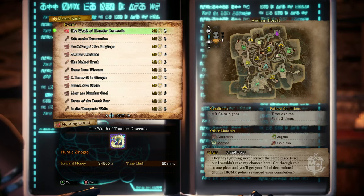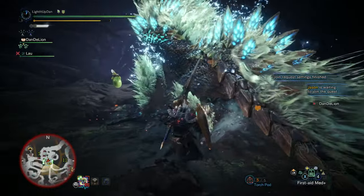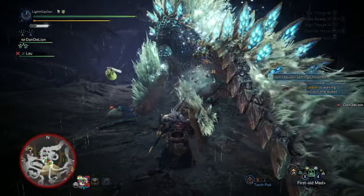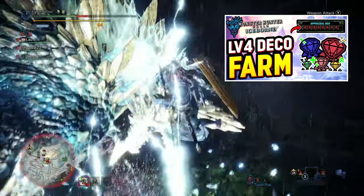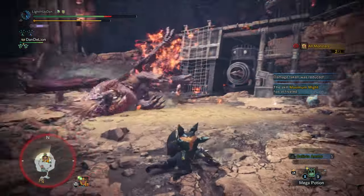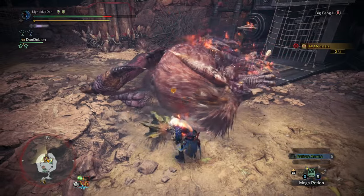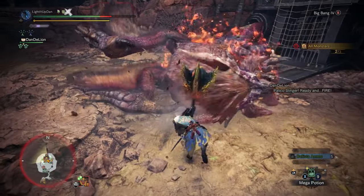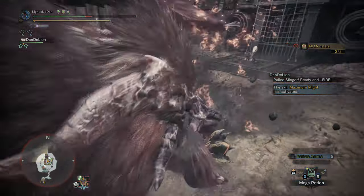One of the things that allows you to do is to farm really rare decorations that are going to improve your build and improve your experience. If you've beaten Iceborne and you're MR24 or above but not quite MR100 yet, the Wrath of Thunder Descent is a fantastic option — I've covered that in a full video already. The quests we're going to look at today are superior if you have access to them, as you get three guaranteed sealed fey stones from them. There are three different quests you can do, but one stands out as by far the easiest.